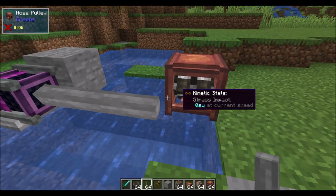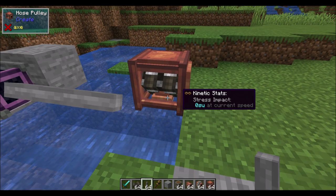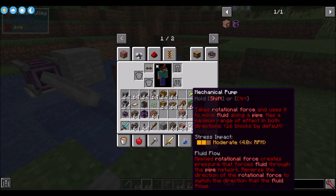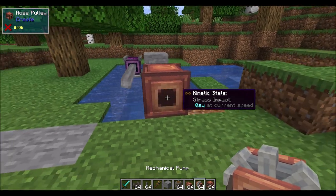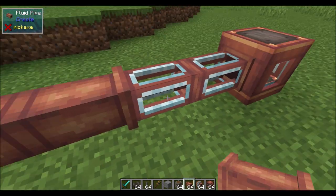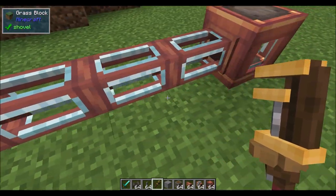Once you've got the hose at the appropriate position, you're going to want to start draining fluids from the world. To do that, you're going to need to hook up a mechanical pump. This takes rotational force and uses it to move fluid along a pipe. It has a maximum range of effect in both directions of about 16 blocks by default, which means if you want to push fluids more than 16 blocks, you're going to need more mechanical pumps. Applied rotational force creates pressure that forces fluid through the pipe network. Reverse the direction of rotational force to switch the direction within which the fluid flows.